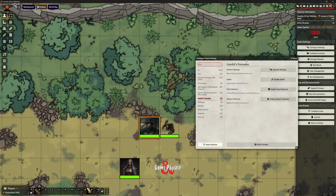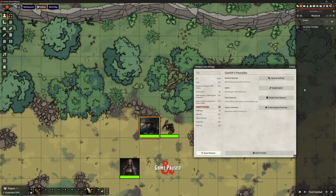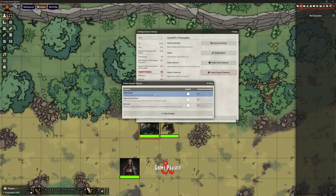Let's look at a couple of other things we've got in Gambit's Pre-mades. The items are actually a relatively small part of it. We have some other features here — we need to end this combat first. We've got some generic features at the bottom: the Mage Slayer, Opportunity Attacks, and the Sentinel feat.